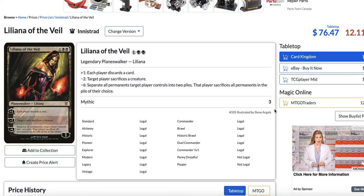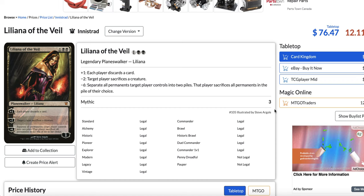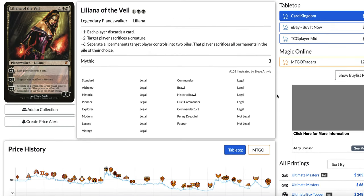Minus 2: target player sacrifices a creature. Minus 6: separate all permanents target player controls into 2 piles — that player sacrifices all permanents in the pile of his or her choice. This was played in Jund, Abzan midrange, and green-black Rock.